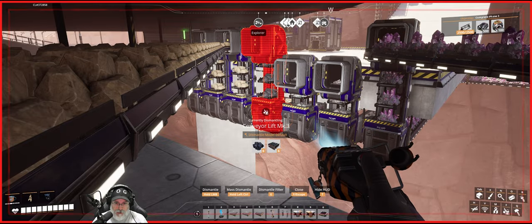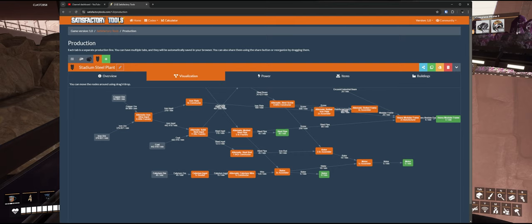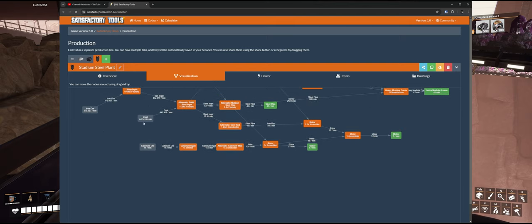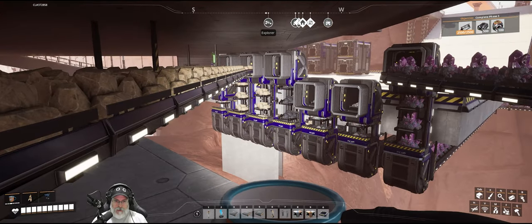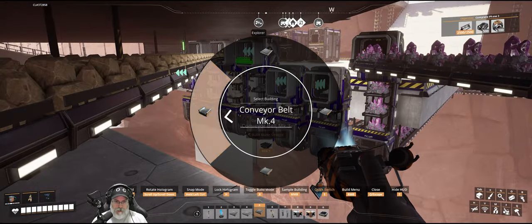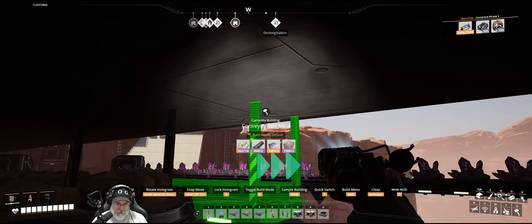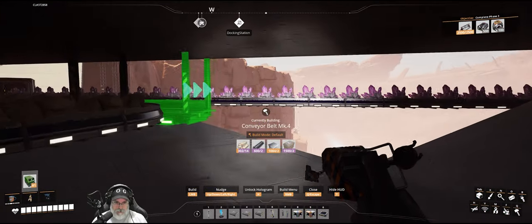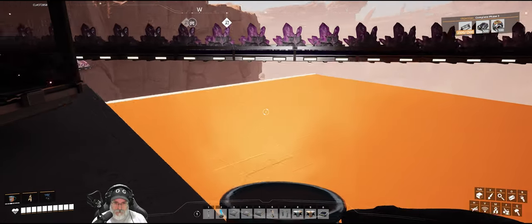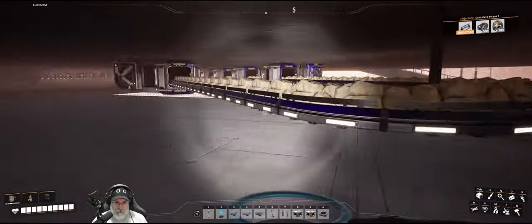For today we're just going to stick with the way it is and run the iron and copper underneath. This first section needs to be on a Mark IV, because we're bringing in a total of 442 coal, which is more than 370 — so this all needs to be Mark IV at least until we get to the machines. Let's grab a Mark IV belt and connect into there — we don't want to be in straight mode for this. We want to run this over to about here — let's lock that in. It seems straight relative to this belt.